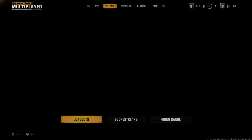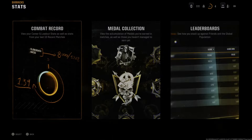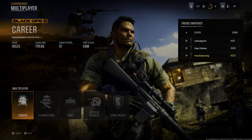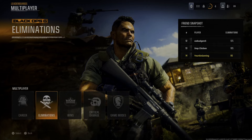If we back out to the home screen here and go to barracks, then go on over to stats, we can see the leaderboards as well. You might not have known about this because it's kind of hidden. We've got zombies and multiplayer, and we can choose which one — wins, elimination, career, game modes, etc.